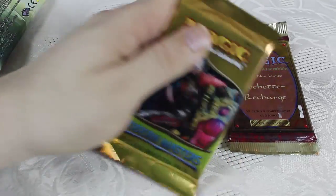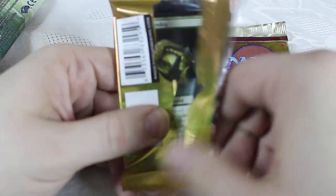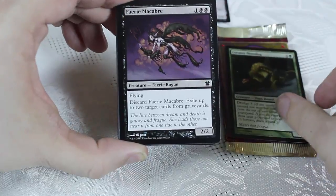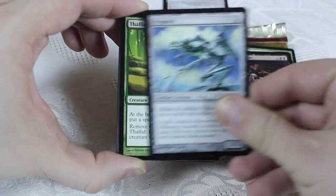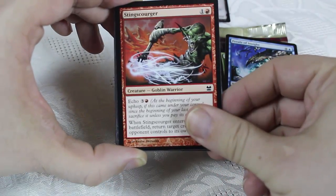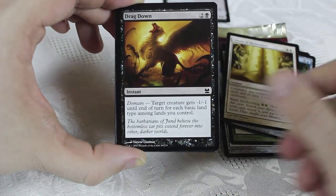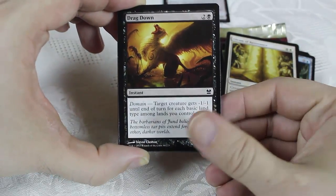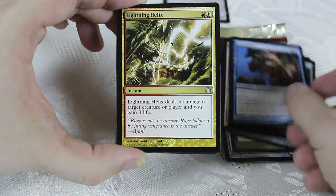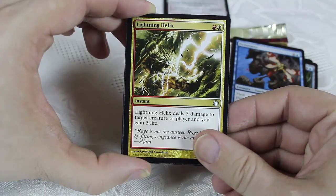Let's move on to the Modern Masters pack here. Hopefully we've got a Tarmogoyf — actually I'd really just like a Cryptic Command, or a Vedalken Shackles. We've got a Moss Dog, Macabre Waltz, Frogmite, Thallid, Petals of Insight — great card — Stinger Scourge, Dream of Resistance, Drag Down — I like this card a lot in multicolored decks — and Pestermite, which was good until we saw a ban recently. Lightning Helix — wonderful removal. I've had this on Isochron Scepter way too many times; it is a powerhouse there.